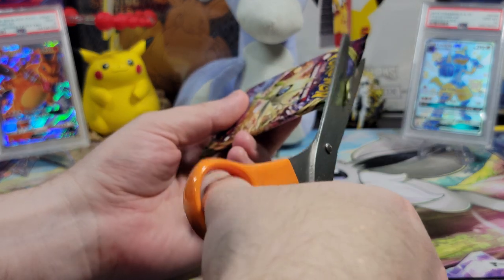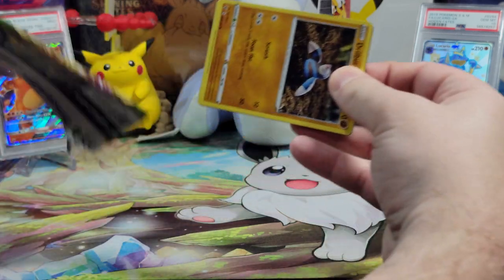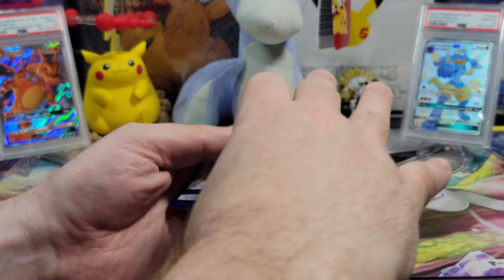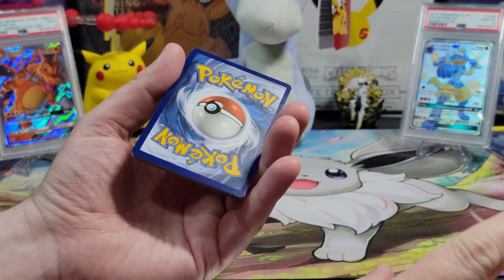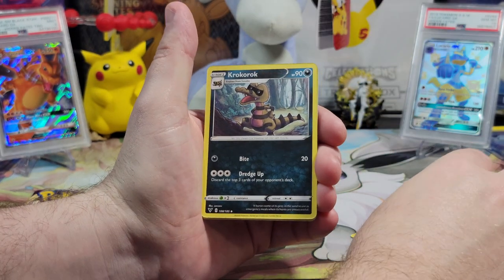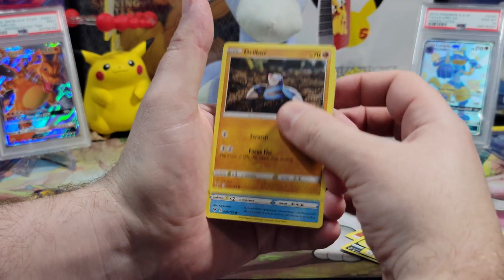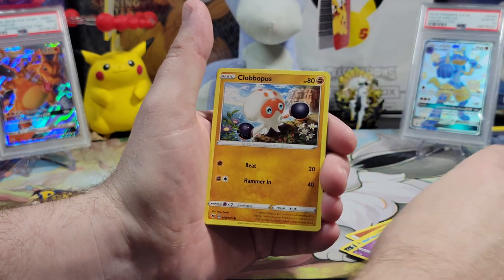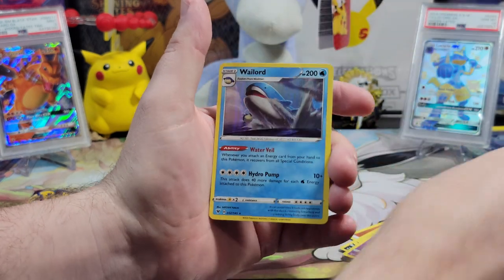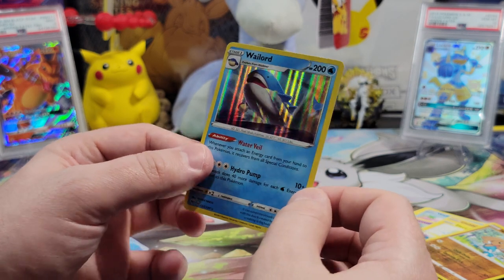I don't think we're gonna get anything better. I think you're wrong — every pack has something in it if you believe in it. Let's get a code, a full art, a rainbow, an amazing rare — all in one. That's a lot of pressure in one pack. What's the energy? Water. Fighting. Crobat. Excadrill. Beedrill. Drillbur. Wailmer. Cottonee. Clobbopus. Electric. Reverse holo Hitmontop. And a holographic Wailord! He's a little guy — he's real little.